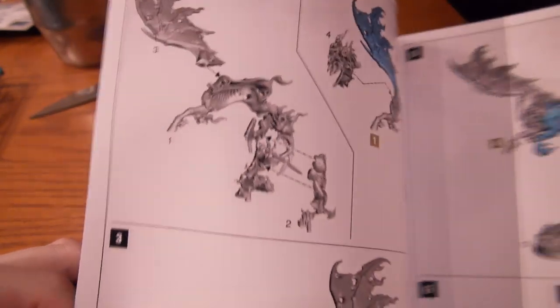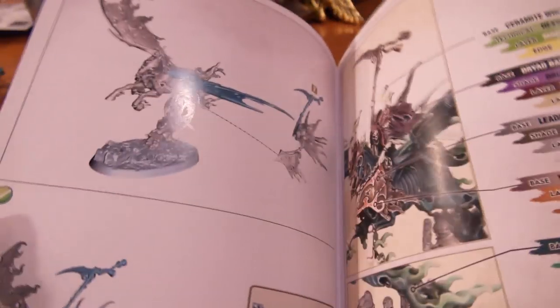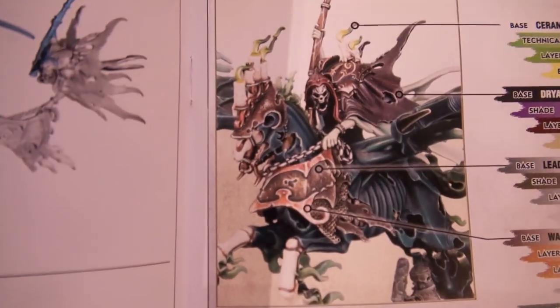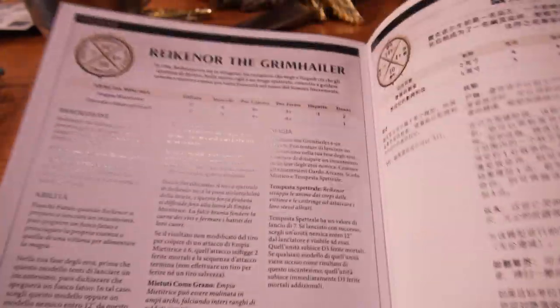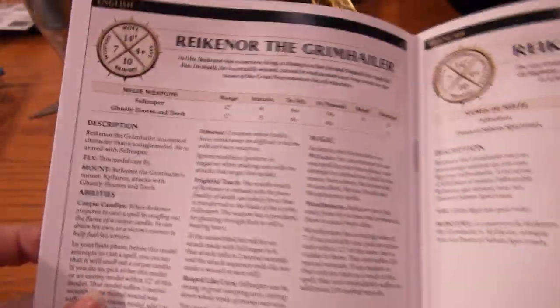So here's his assembly guide. I'm going to put this together for the model. And if you wanted to mimic the color scheme on the box, they have all of the different paints that they used here. And of course, in various languages, they have his war scroll.